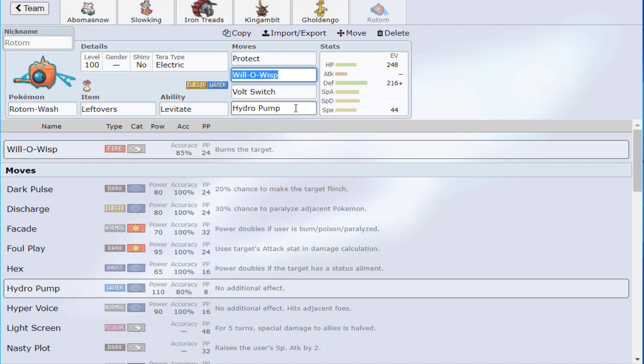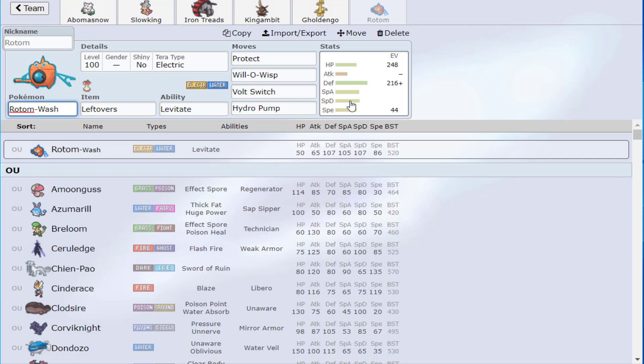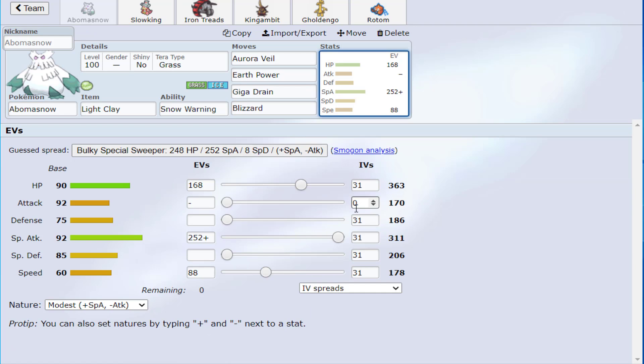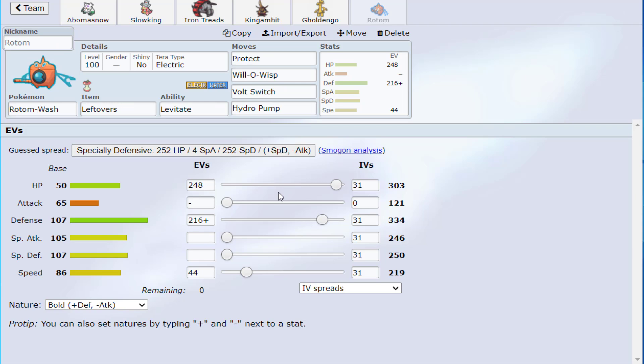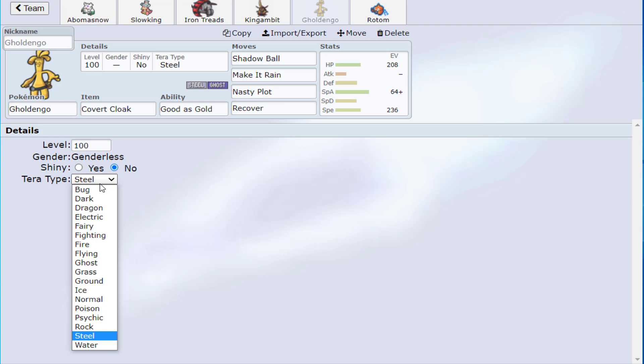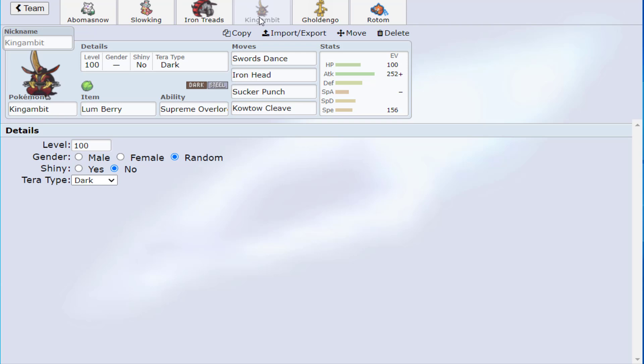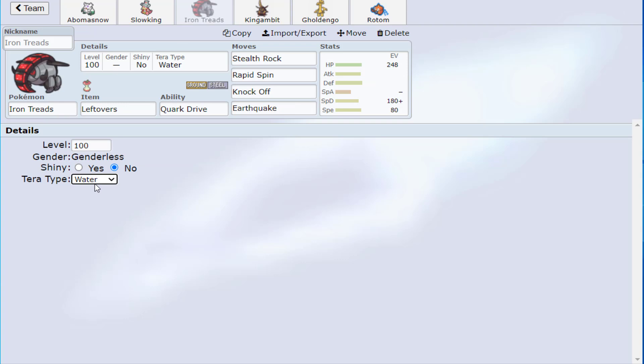This version is more bulky offense. Gholdengo doesn't have Shadow Ball here. The Speed on Gholdengo is for Azumarill — I lost a game because Azumarill was faster and Liquidation'd me after Belly Drum. This spread guarantees that if it Belly Drums and tries to Aqua Jet it only gets the priority move, not the speed kill. If it's Jolly and outspeeds, it just kills you anyway, so this accounts for that.